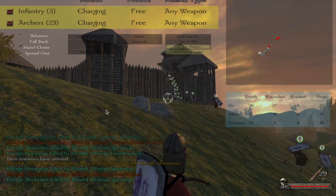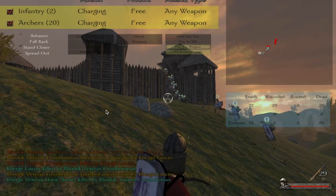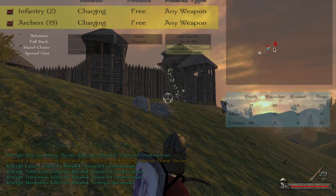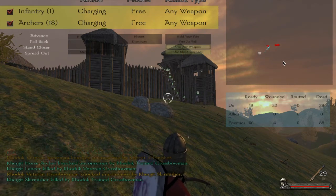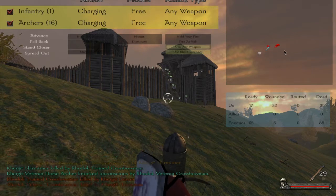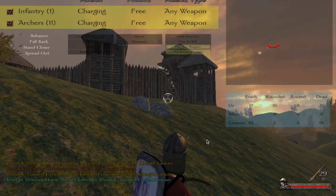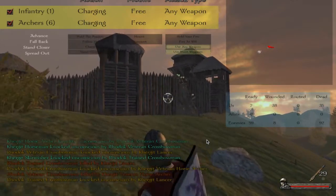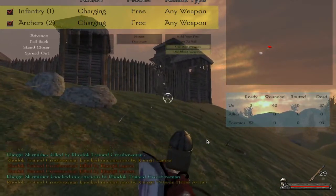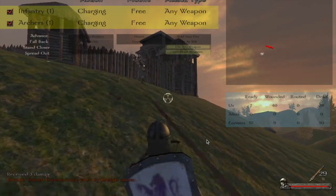On my setup, if you hit the Delete button it brings up a page where you can see how many of your troops are in the battle, how many are wounded, routed, or dead. You can also order your troops from here — advance, fall back, stand closer, spread out, mount, dismount, hold fire, fire at will, use any weapons, or use blunt weapons to knock troops out. You can also position them using the mini-map on the right.